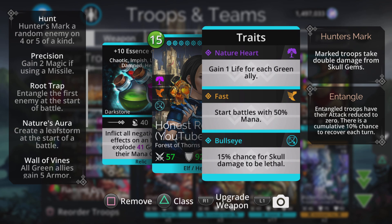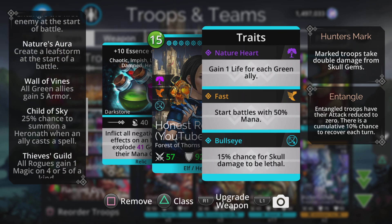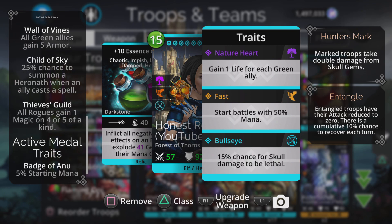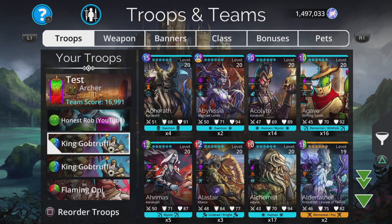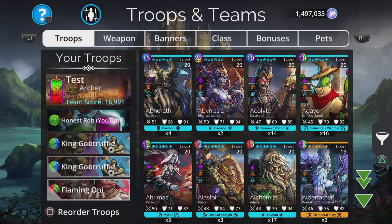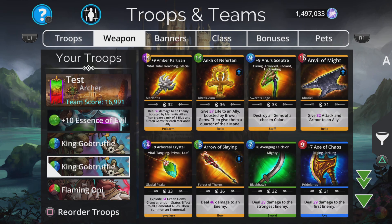Root Trap entangles the first enemy at the start of battle. Nature's Aura creates a Leaf Storm at the start, which may be overridden by Flaming Oni's Fire Storm trait. Child of Skye gives a 25% chance to summon a Heronath when an ally casts a spell. What's going to happen is we charge Essence of Evil, stick that on the most dangerous opponent, that explosion will charge up Gob Truffle and Flaming Oni at the same time, who himself explodes a load of green which generates green for everybody, and we repeat the process.